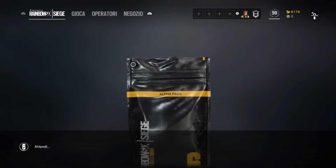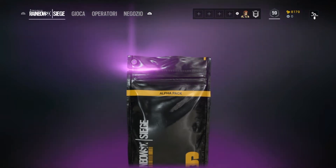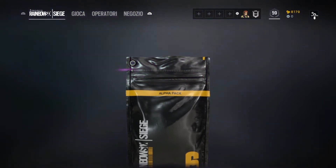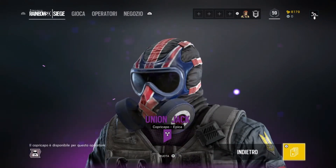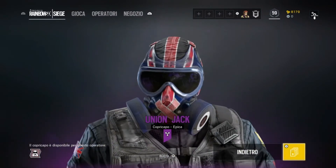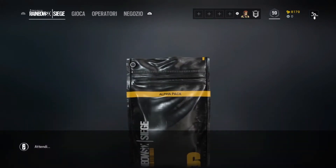Andiamo ad aprire il terzo pacchetto. Dai, lo dobbiamo attendere. Attenzione, non avevi visto che colore è? Avanti, lo apriamo. Bello, Foxia! X — copricavo per Mute. Lo metterò, perché almeno me lo devo mettere. Epico, attenzione.